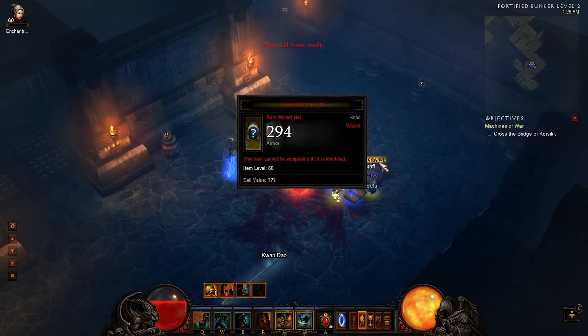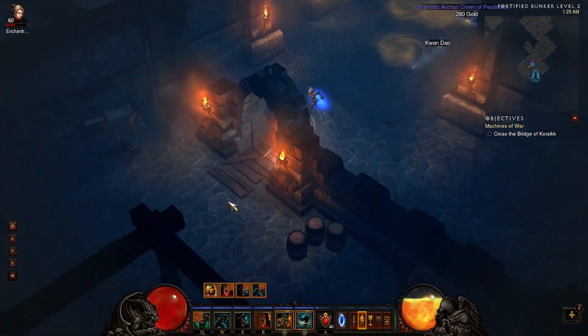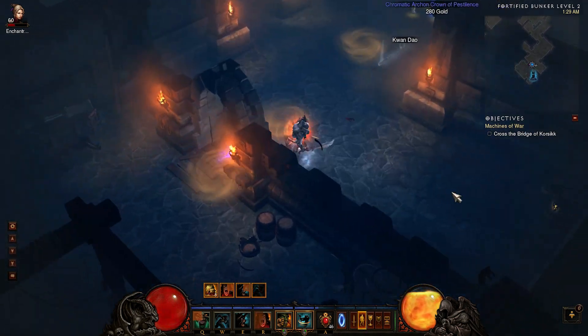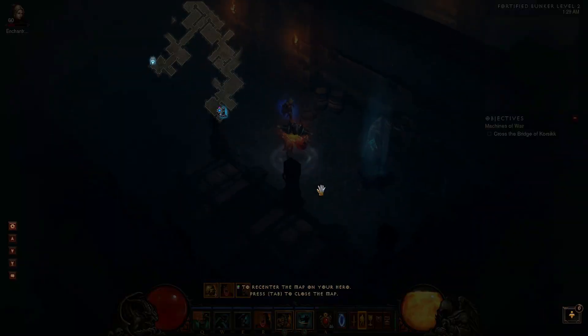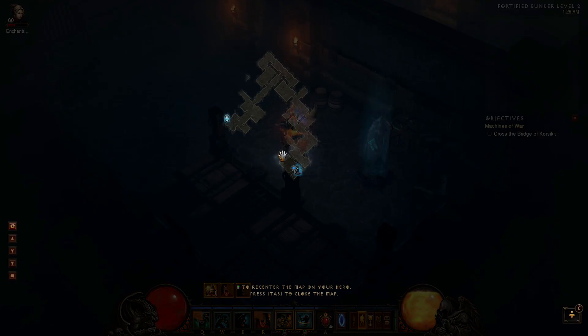The next feature I want to see is when you're running through a dungeon and you happen to come across the exit super fast. Now when this happens, you have two choices. You can continue on and skip all the packs you missed, or you can spend the time backtracking and clearing out all the little crevices just to see if you missed any champions.